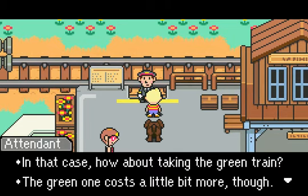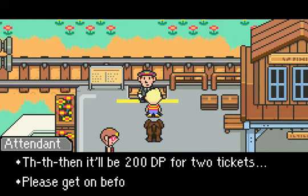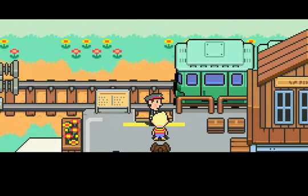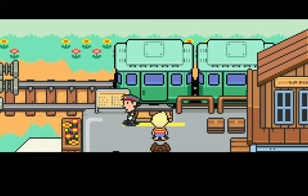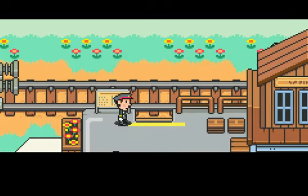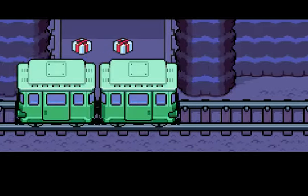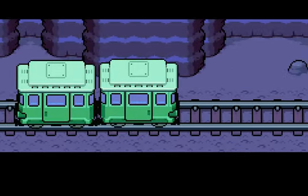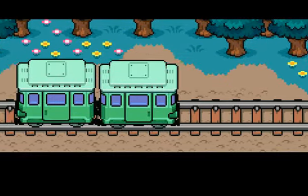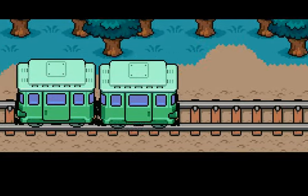The green one costs a little bit more, though. It'll be 200 DP for two tickets. At least get on before you change your mind. I got the DP to spare. So much better than just walking on the tracks again. At least these trains allow pets. All aboard! Let's go for a nice refreshing ride. I saw there were two item boxes over there — I don't think they were any good, but I suppose I can always check back on them later on.